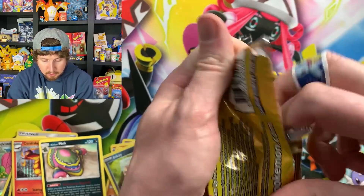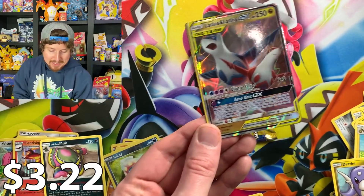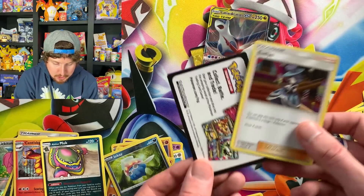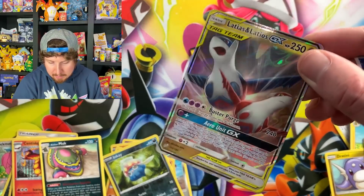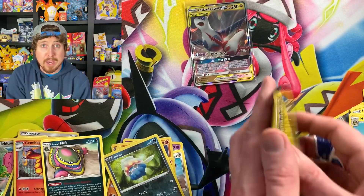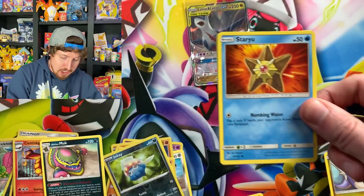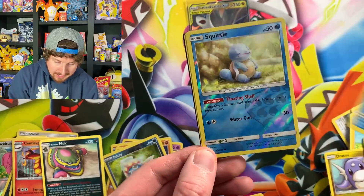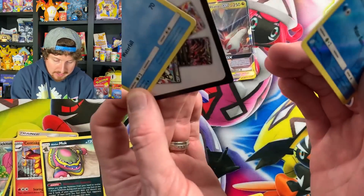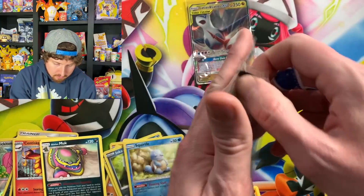Now with the Unbroken Bonds, we actually did really good with the pull rates for dollar store. There we go — Latias and Latios! Team Up, I knew you would come through. Right in the VIP section — the Very Important Pokemon section. Latias and Latios, and by the way, there's a full art of Latias and Latios inside the set that is absolutely beautiful — they kind of make a heart. This set is very, very underrated.